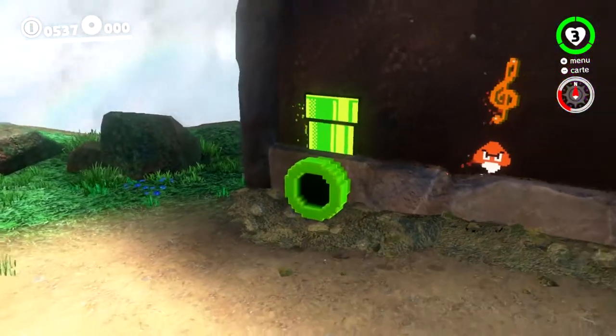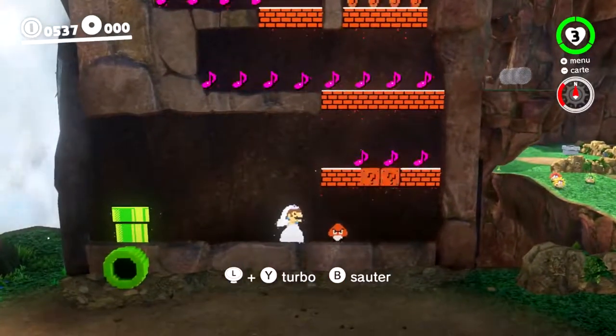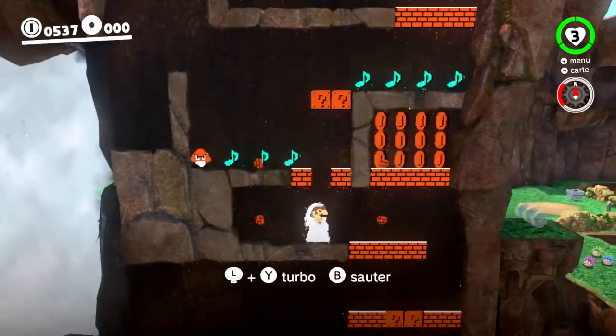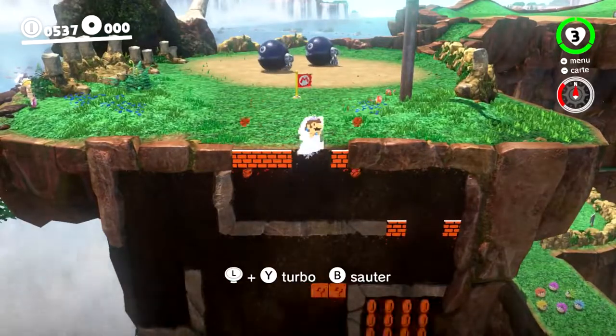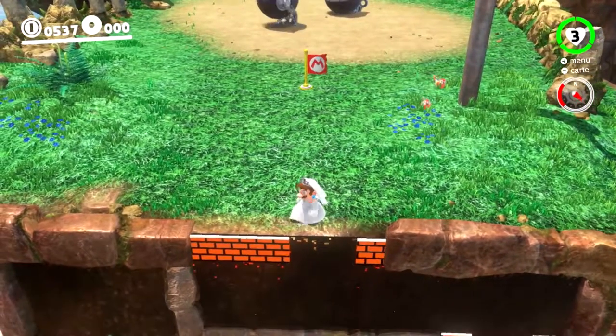La musique qu'on entend en fond, c'est quasiment la meilleure musique du jeu, et elle se trouve dans le premier niveau. C'est aussi l'une des nouveautés : rentrer dans les murs et être en mode 2D. C'est vachement sympa — Nintendo trouve toujours des idées.